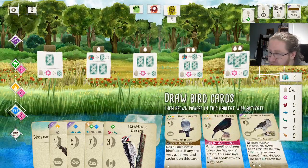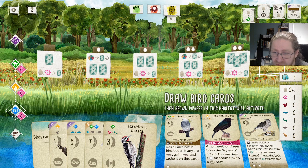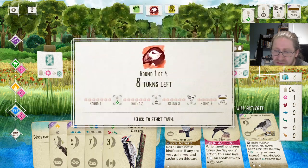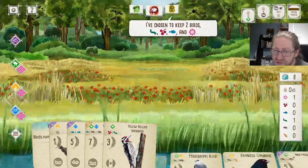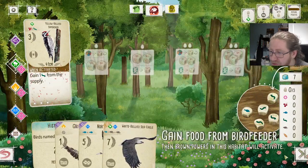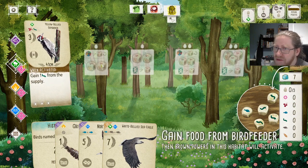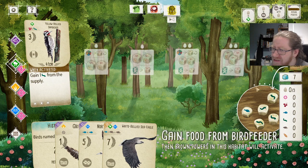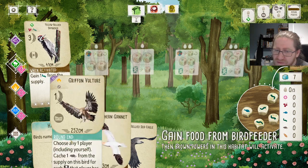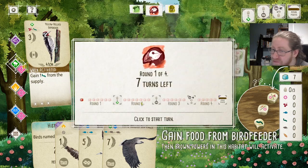What birds are available here? We have another Goshawk — another predator — and Mississippi Kite, another predator. Yeah, this Gryphon Vulture can be very good this game. We start with the Yellow-Bellied Sapsucker so that we can get three food at a time. I'm not really too excited about the early food here, so we can play the Gryphon Vulture and hope that some other players will start to pick it up.